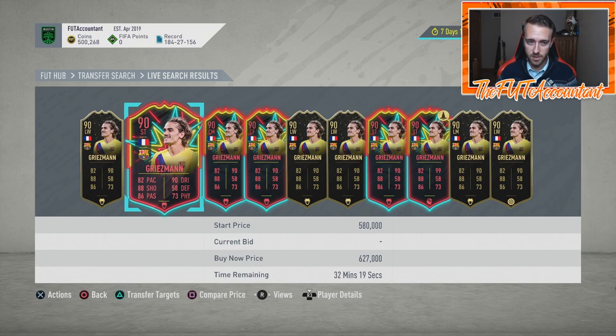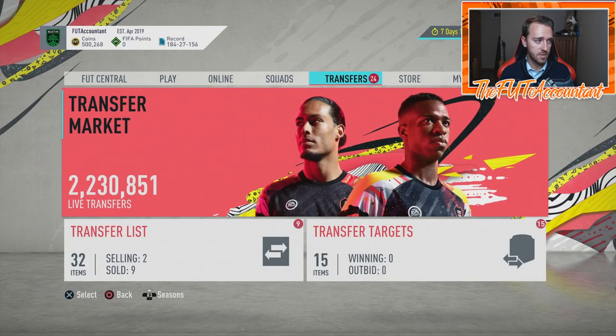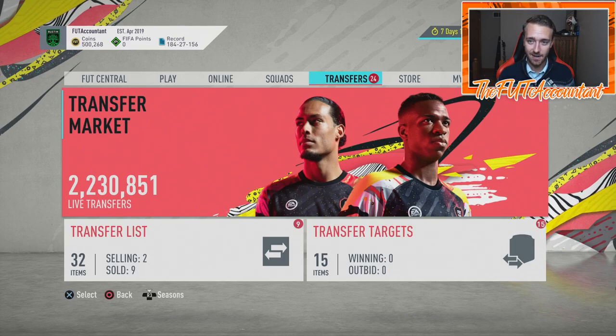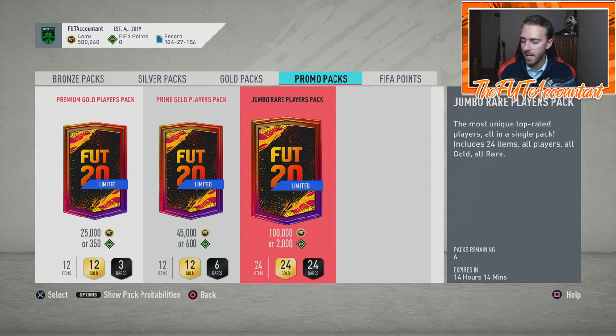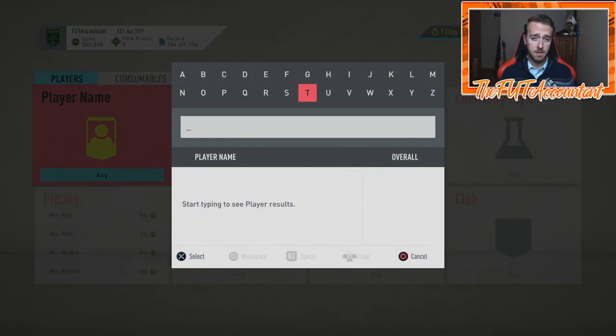We might have to wait until we see Man of the Match card designs confirmed in the code before knowing for sure. If you guys have weekend league flips or are looking to trade today, there will be tons of packs opened, lightning rounds, and a nice buy-back on cards. We're getting coins out of the game and new cards in, and people need to play weekend league — there's a new patch and qualifiers this weekend.